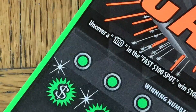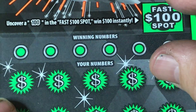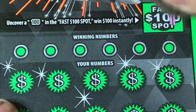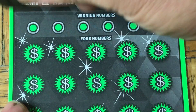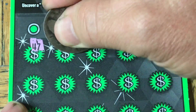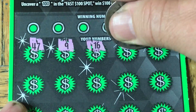Grab our next ticket — that is going to be the 50 Times the Cash, California Scratcher. We've done pretty darn good on one of these; I'll just leave it at that. Let's see if we can do it again. Fast $100 spot — nothing. How about a little symbol search? There we go. I just like seeing those symbols pop up, because it means a guaranteed win, and sometimes it could be substantial.